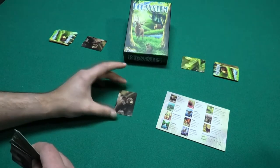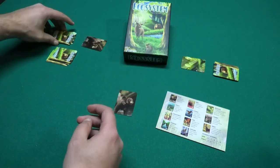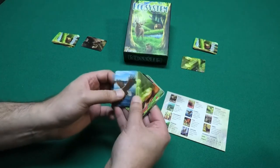In my case, a bear. Then the cards you have left are given to your neighbor, who gives their cards to their neighbor, and that neighbor gives the cards to me. So now I have nine cards to choose from.